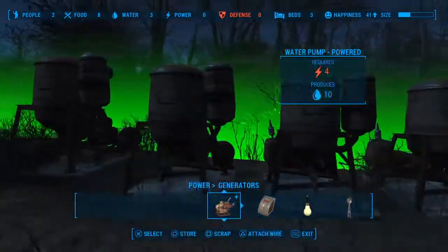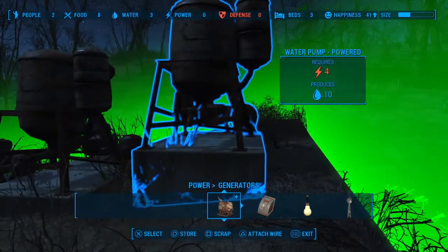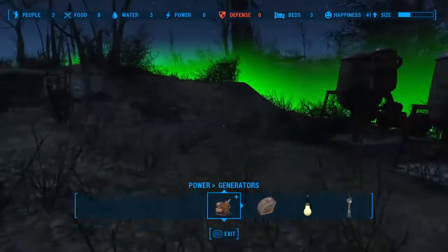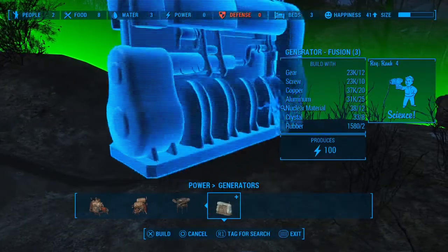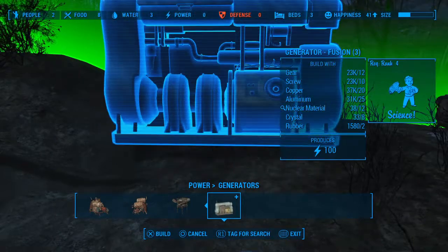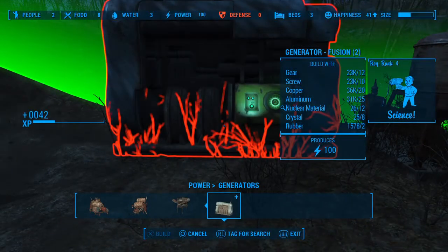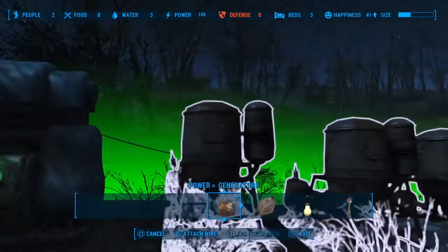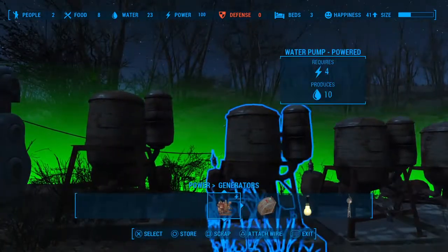First you're going to need 100 units worth of water. I'm using 10 of these new pumps that can be put on land — they each produce 10 units of water. Then I'm just going to use the new fusion generator, the reactor here, and that gives you 100 units of power. That's going to be all the power we're going to need for this.